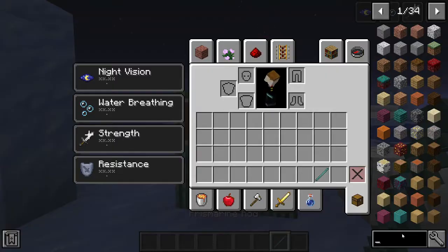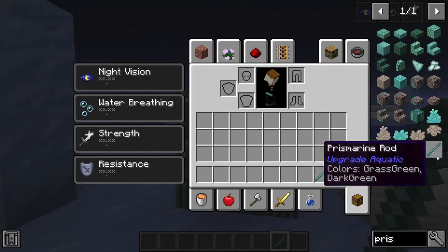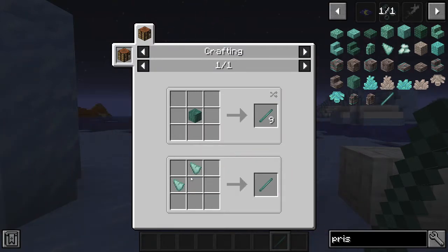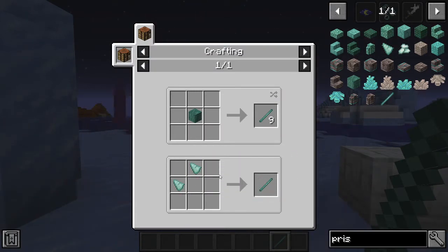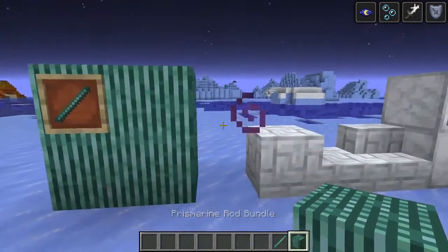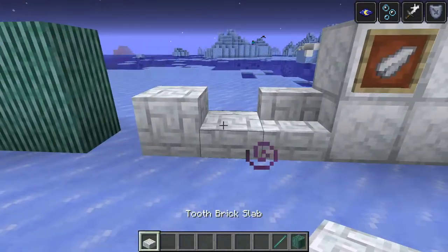Now this is the prismarine rod and it is made using two prismarine shards in this formation, and it makes the prismarine rod, which can then be used to craft the prismarine rod bundle.